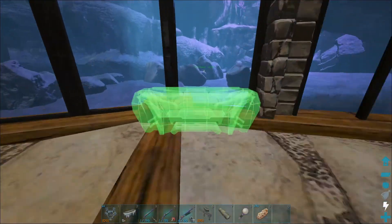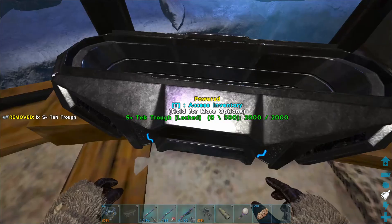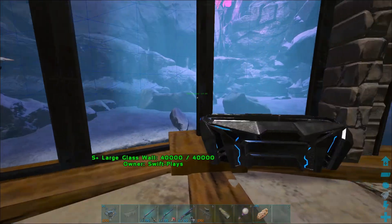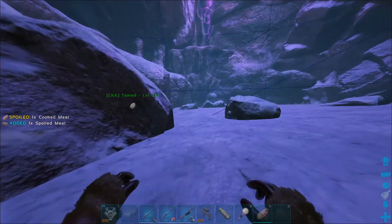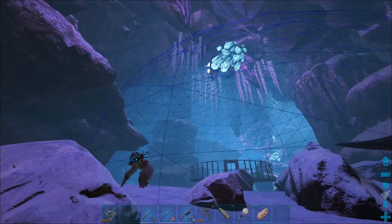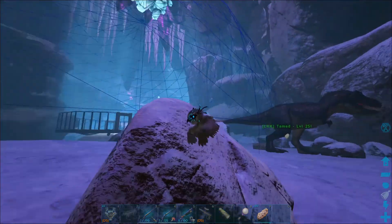Because most of the dinos are going to actually be over on this side, I think we should have the feeding trough here. But I do need to show the feeding range — that kind of sucks. Although I was thinking of maybe increasing the feeding trough range.